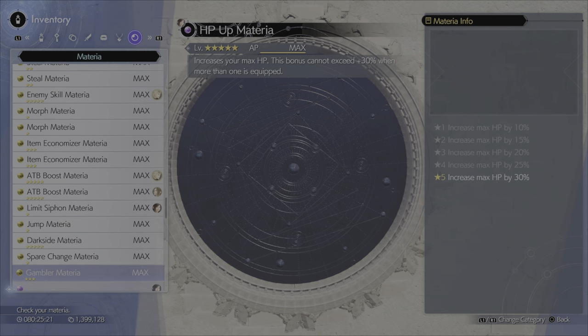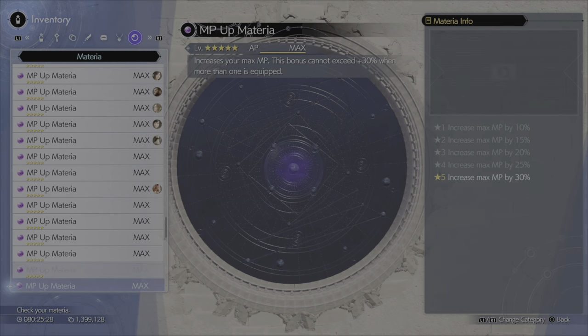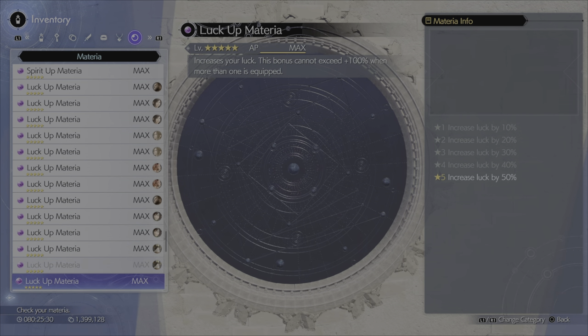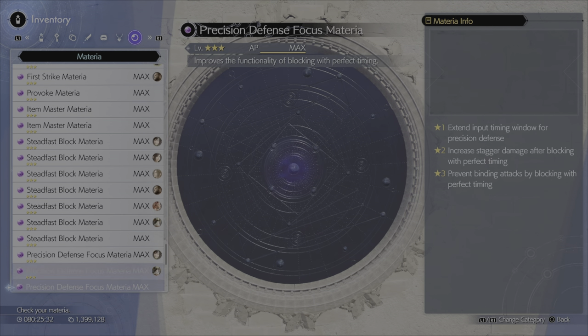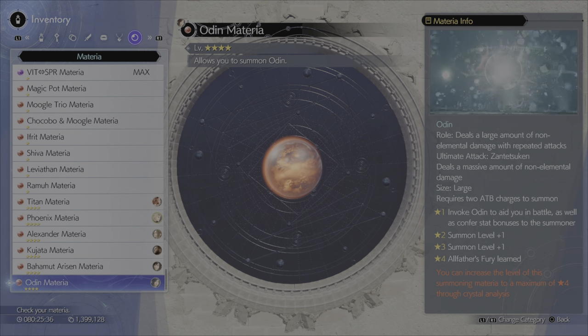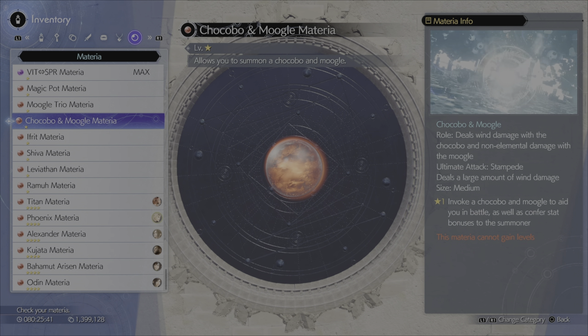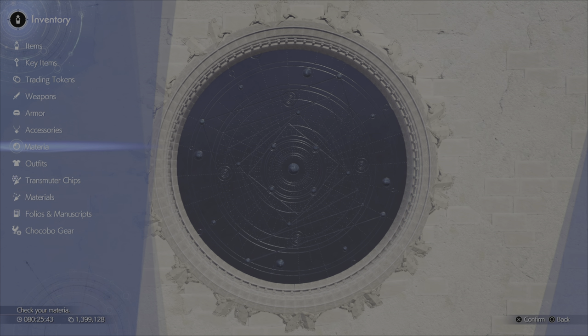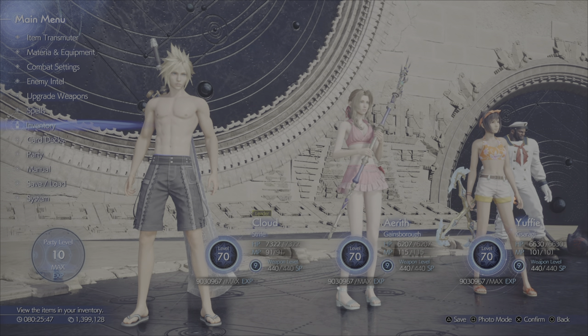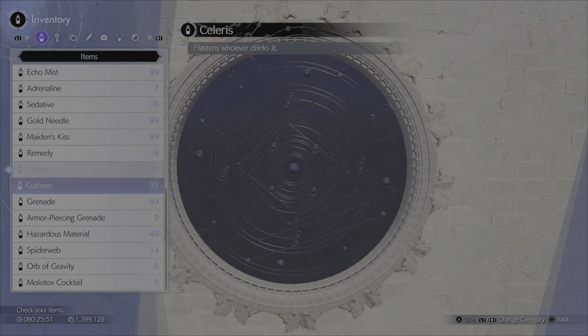Of course I bought everything Chadley has to sell. Over here — this would be some serious grinding that would cut away from that 80 hours — the 14 HP, 14 MP, and 14 Lucky materials, so I did all that as well. I got all the DLC stuff too, like the Moogle Trio — I think those are all DLC.